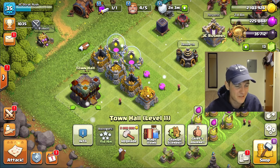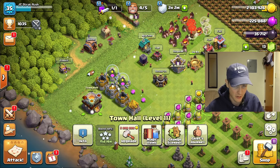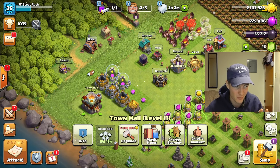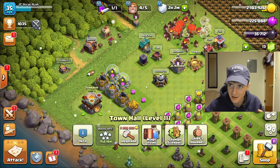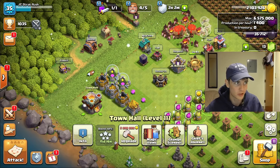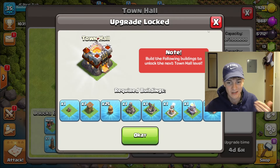We have 15 days and 16 hours still on our boost. The next town hall is Town Hall 12, which is a big one — the Town Hall 12 upgrade after that is going to slow down a lot, so this will be our final fast town hall upgrade. The nice thing is it costs 6 million gold.